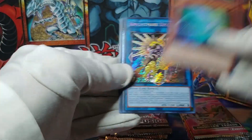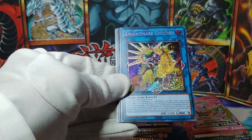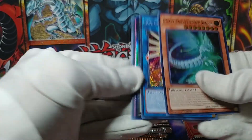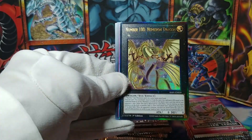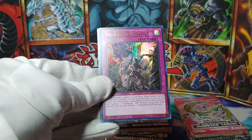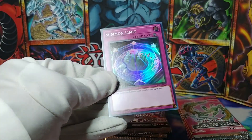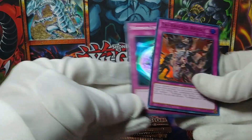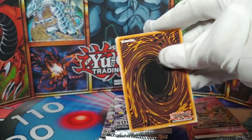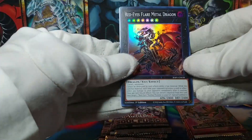Galaxy-Eyes Afterglow Dragon, Nightmare Unicorn — the alt art now in Secret Rare — and a Number 100: Numeron Dragon as an Ultimate Rare, and Tri-Brigade Revolt, and Summon Limit. Summon Limit might not be bad either — it's a pretty nasty card, I imagine people use it.